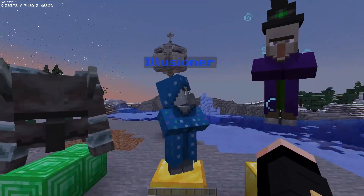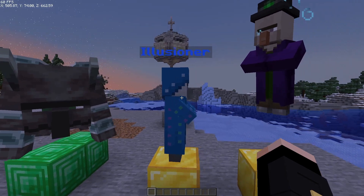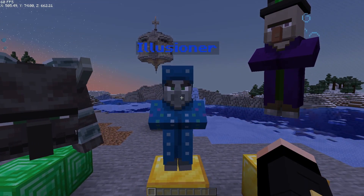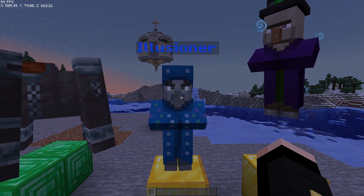Next is the illusioner — pretty similar to the witch but a little bit better. He's a purely normal illusioner with his normal clone tactics and blindness tactics.